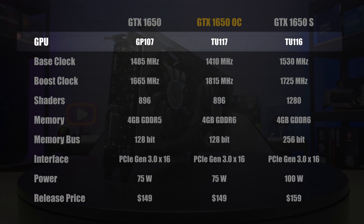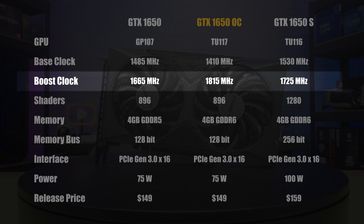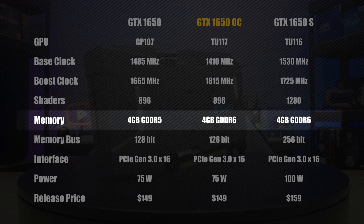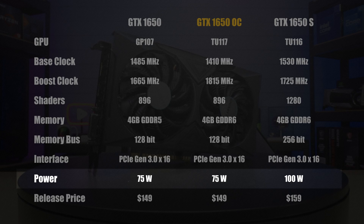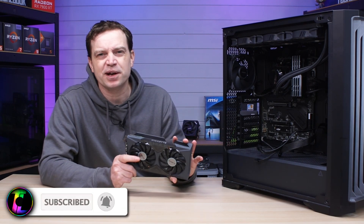The specifications on this card are pretty good. It has a TU117 GPU with a base clock of 1410 MHz and a boost clock of 1815 MHz — about 14% over the standard version. It has 896 shaders, which isn't a lot by today's standards but it was very entry-level when new. For memory it has 4GB of GDDR6, which is an upgrade over earlier variants. It has a 128-bit memory bus and a PCIe Gen 3 x16 interface, so it doesn't suffer like the RX 6400 did, with a maximum power draw of around 75 watts.